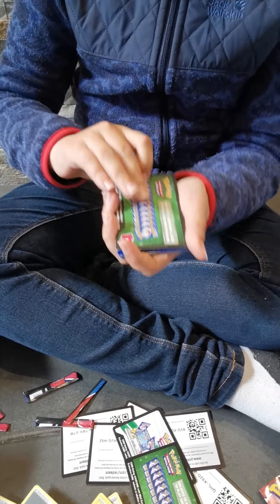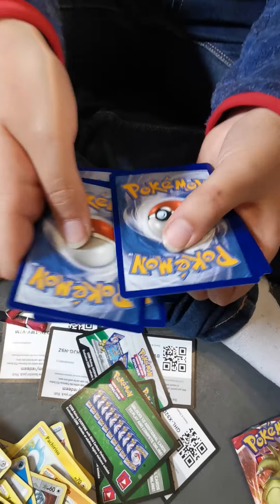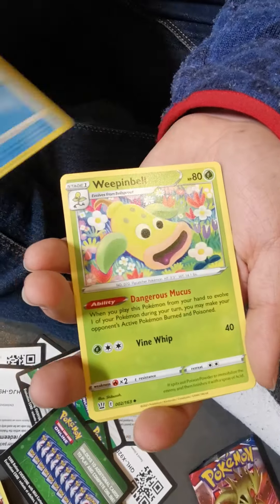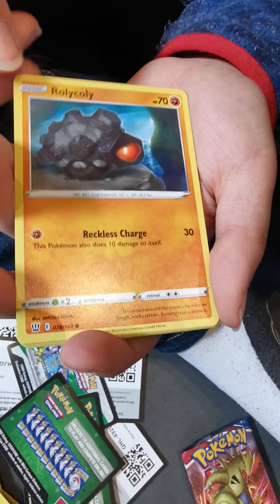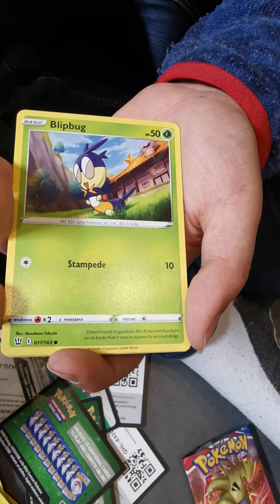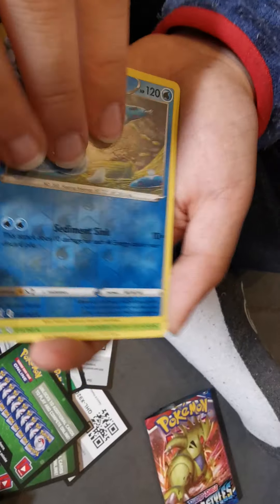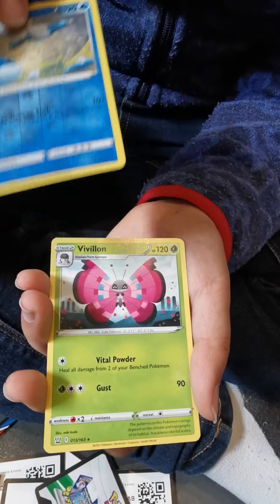Ring code card. 1, 2, 3, 4 to the front, dark type energy. Hunchkrow, Cram-o-matic, Whimsicott, Mel Spike. Rolycoly, Frillish, Espeon, going a bit slow now - Blipbug, because this is the last pack. Jellicent reverse rare! And Vivillon.